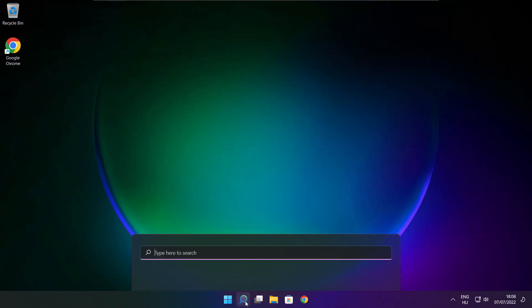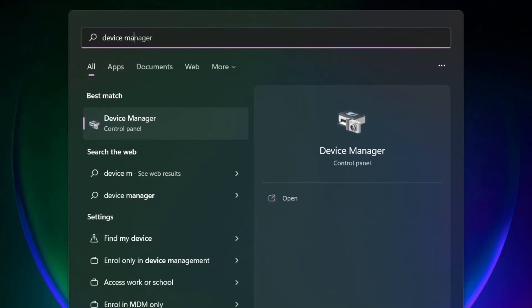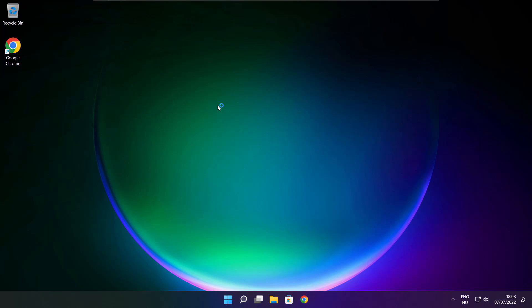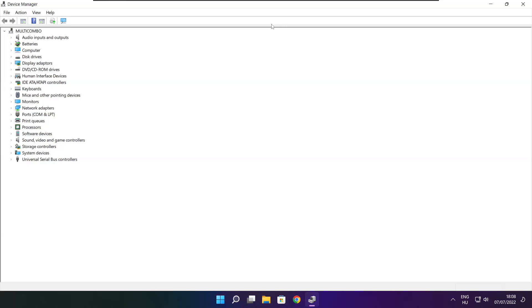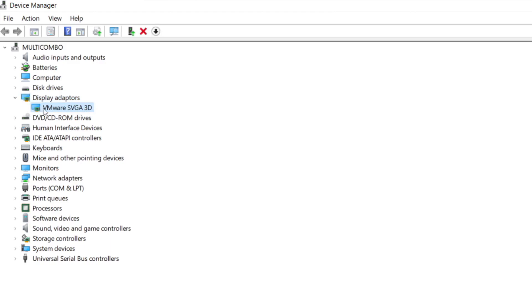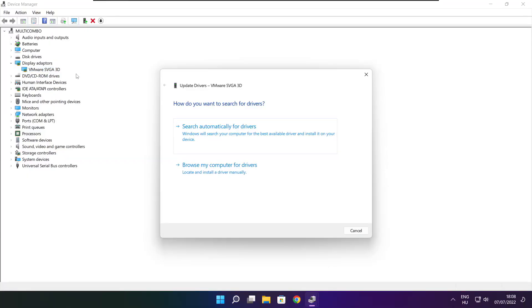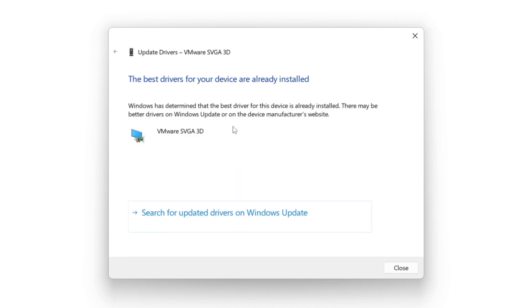Click search bar and type Device Manager. Click Device Manager. Click Display Adapters. Select your Display Adapter. Right-click and Update Driver. Search automatically for Drivers. Wait. Installation complete and click Close.